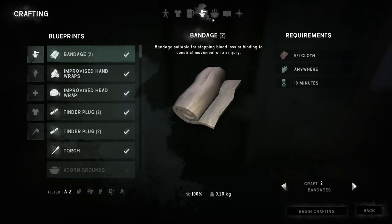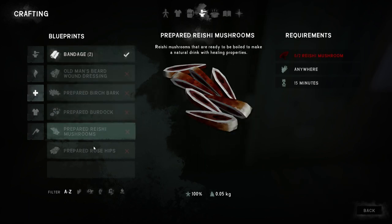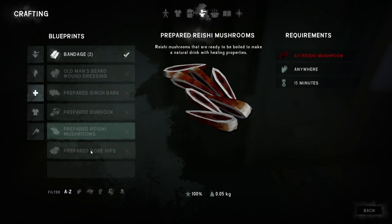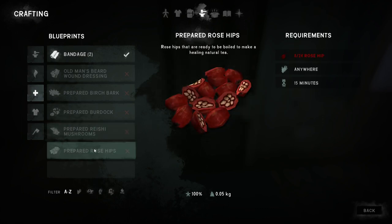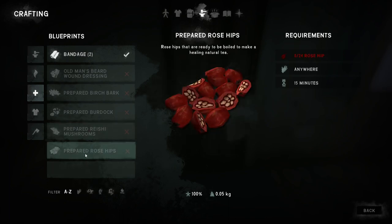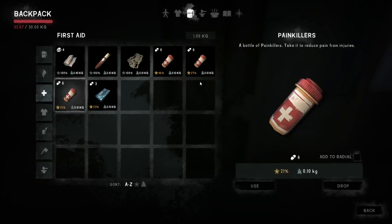Now I always get confused between what these two do. I think rose hips is actually for pain and I think the mushrooms are the antibiotics — yes I'm sure it is. So I don't really need to pick any more of these because we've got so much painkillers. So when we see mushrooms we'll get some mushrooms so at least we know that we're all okay.